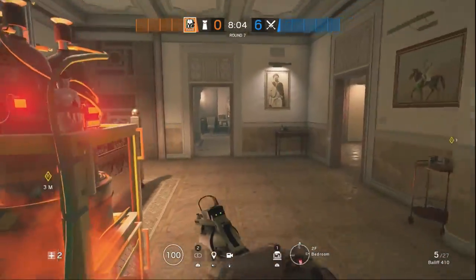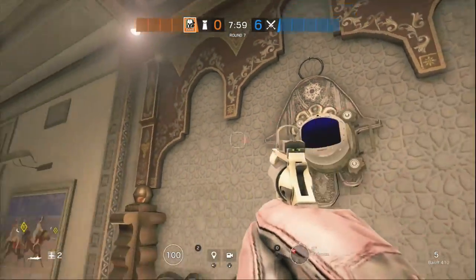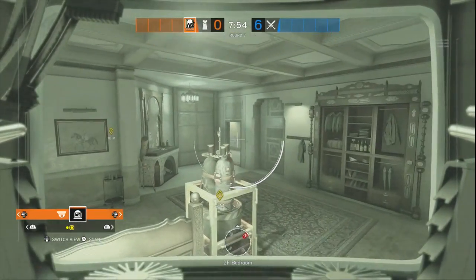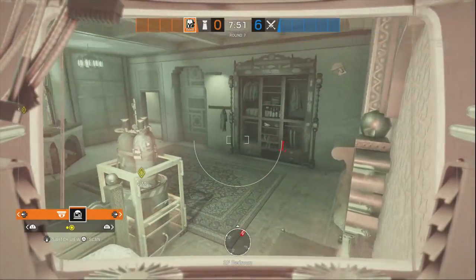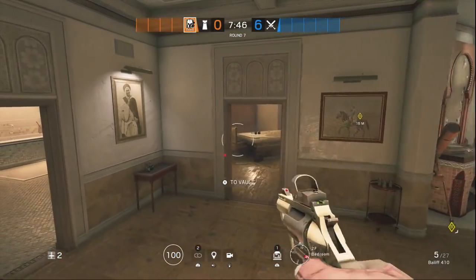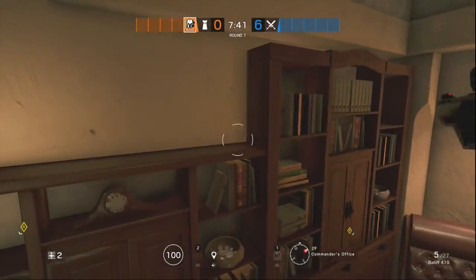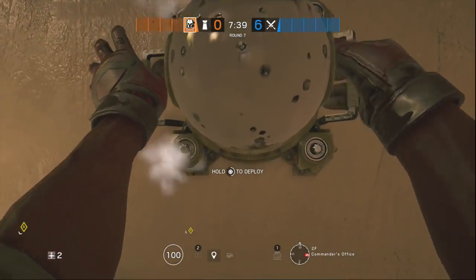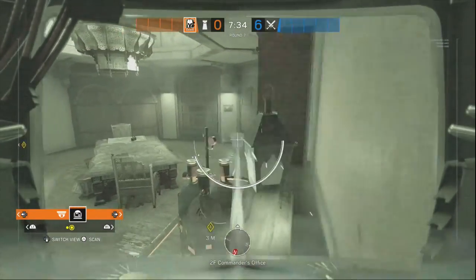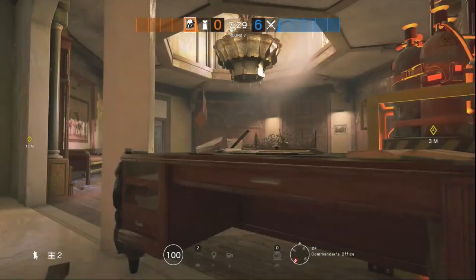Going to the objective, you can put one up here on the door or on the bed frame — so you can see a bit into commander's office, the hallway door, bathroom door, and courtyard door. Pretty solid for that objective. Over in commander's office, you can put one up here — this one's pretty sneaky. You can see a majority of commander's office and stop whoever's trying to play in here. That's it for Maestro.